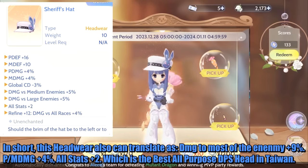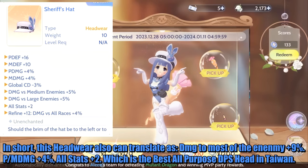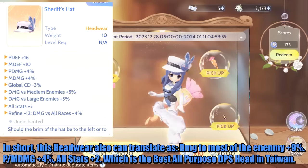In short, this headwear translates to: damage to most enemies plus 9%, physical and magic damage plus 4%, and all stats plus 2 — which makes it the best all-purpose DPS headwear in the Taiwan server.